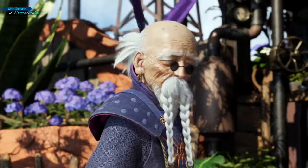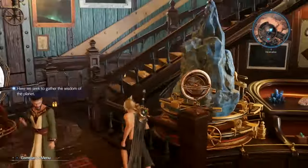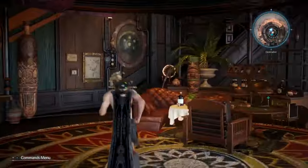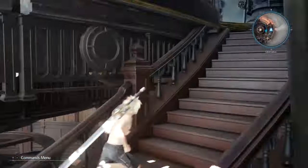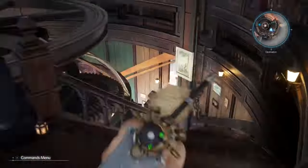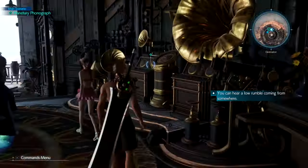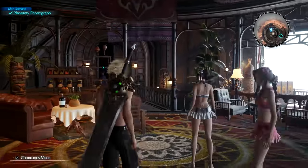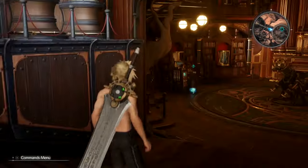Follow them into the observatory. It looks like you're supposed to interact with everything, but you don't. All you have to do is go all the way to the top room, go into the middle, and then come back down. As you get back down to the middle floor, the objective will change, and now you can interact with the planetary phonograph — it'll be a little cutscene. Then follow the professor down for another little cutscene.